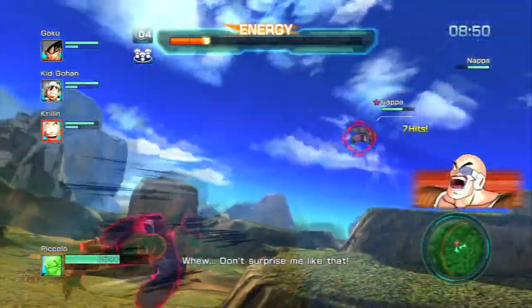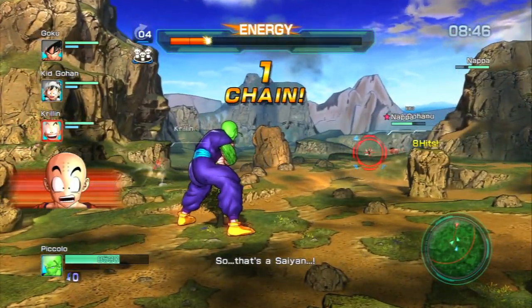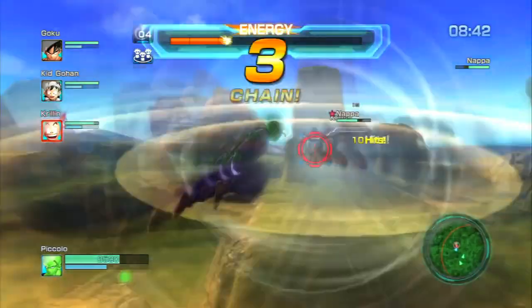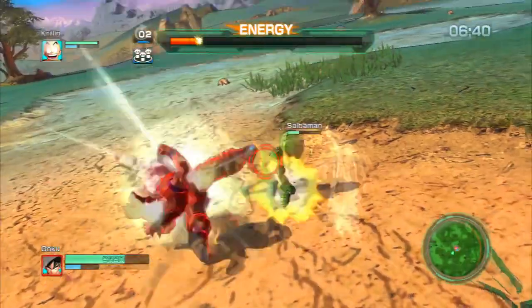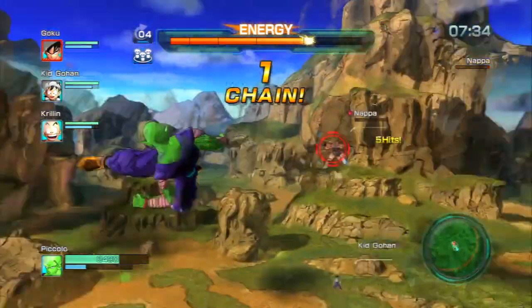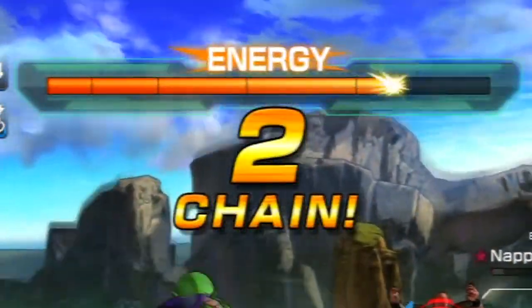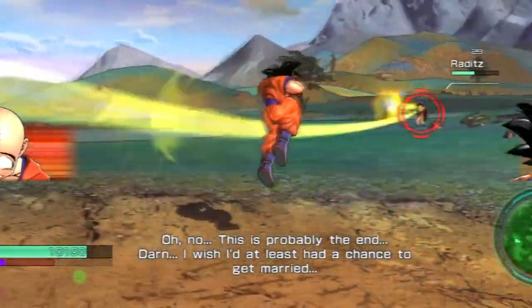In team battles, the goal is for your team to spam constant meteor chains against a single enemy player in your friend group, giving them no opportunity to counter, react, or resist your continuous, unrelenting blows. You will typically do this against the scrawny weirdo in your group that everyone hates. In the middle of your battle screen, you will see a giant flashing energy bar. During battles, the characters will have casual conversations with each other about things like marriage and self-esteem.